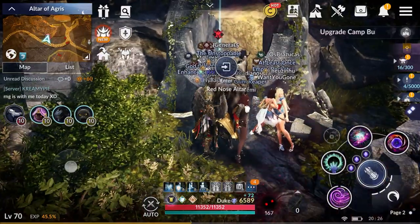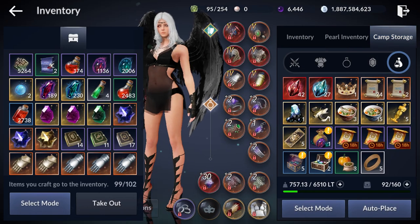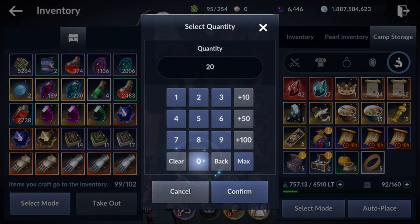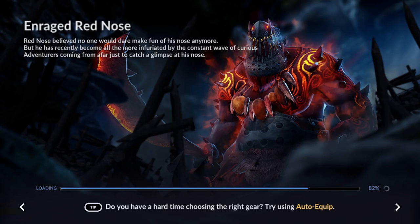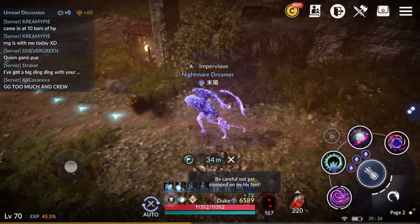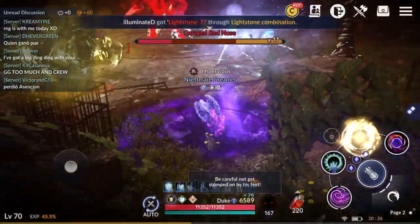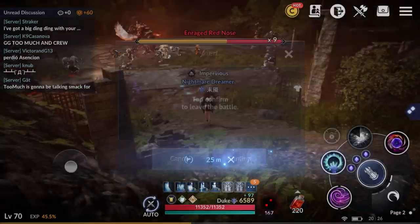I have the stone equipped — let me grab some potions. 20 is definitely not enough, I'll grab 200. When you jump into the match you always want to check the boss's current HP percentage. Right now the boss is already at 10% HP, so I'm just going to quit this one.